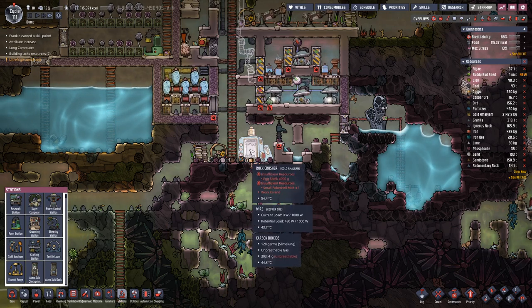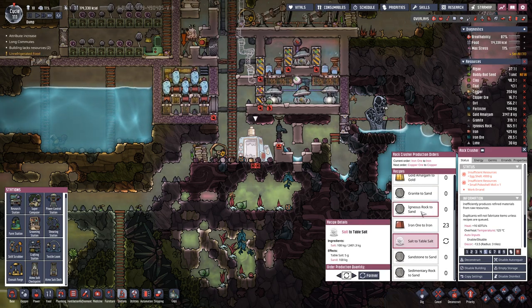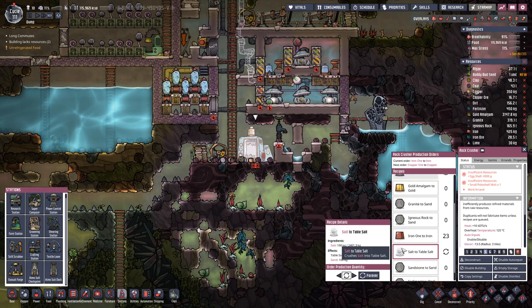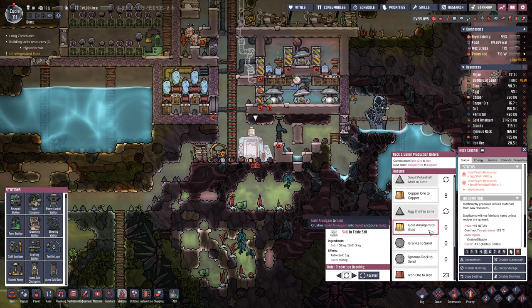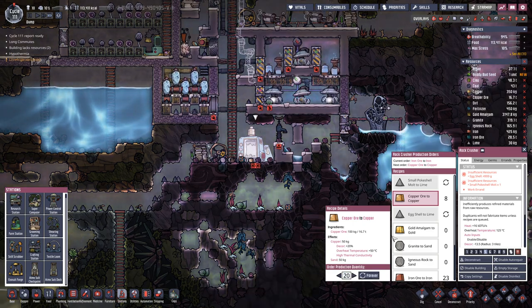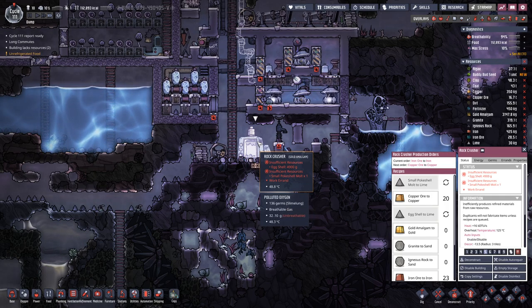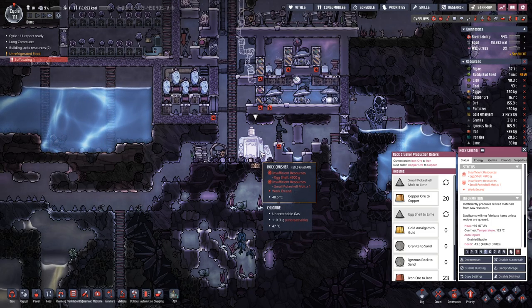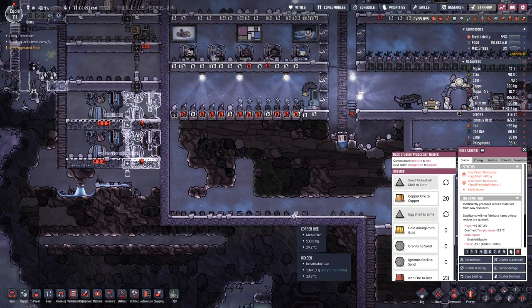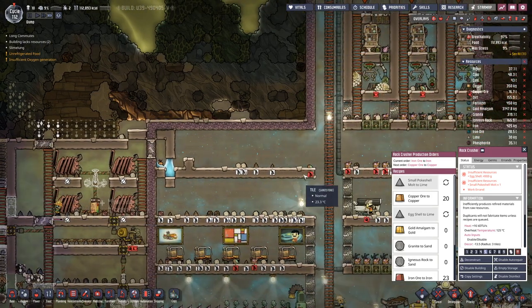Let's wait until we get table salt. We do not have another use for salt. Let's queue up a bit more. The problem with the rock crusher is it's a tiny bit inefficient — you put in 100 kilograms of an ore and you get 50 kilograms out, so basically you are losing 50% of the mass.